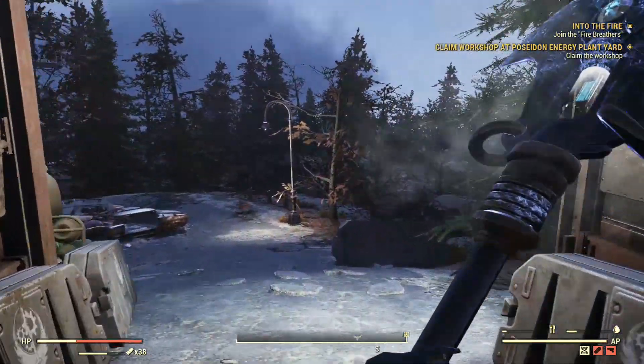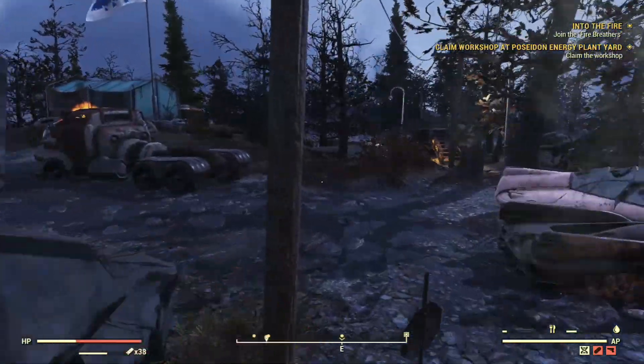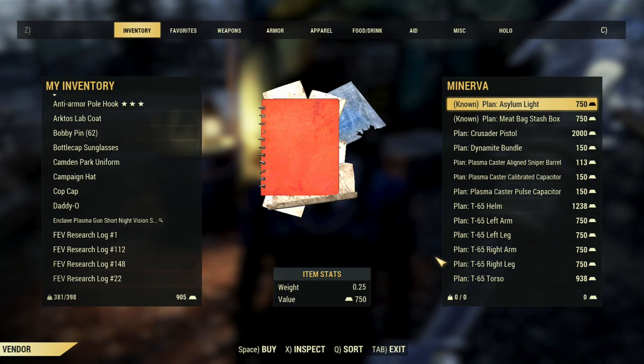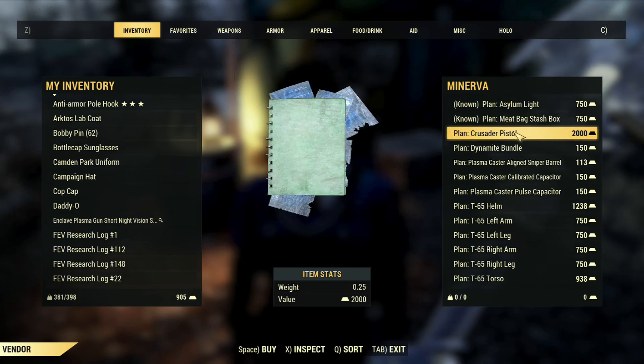Hey everyone, in today's video we're going to take a look at what Minerva has up for sale. She is selling quite a few goodies, specifically the Crusader pistol. I will go into detail here shortly on why you would want this plan, but first we should take a gander at the list that our friend Minerva is selling.